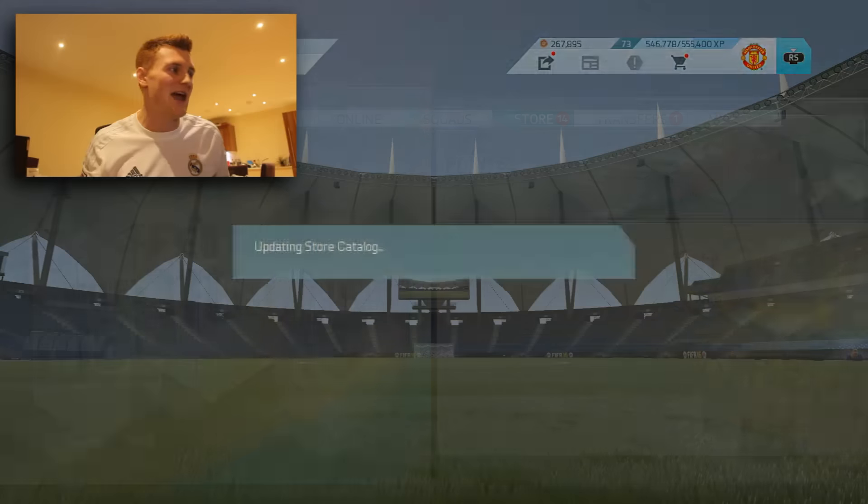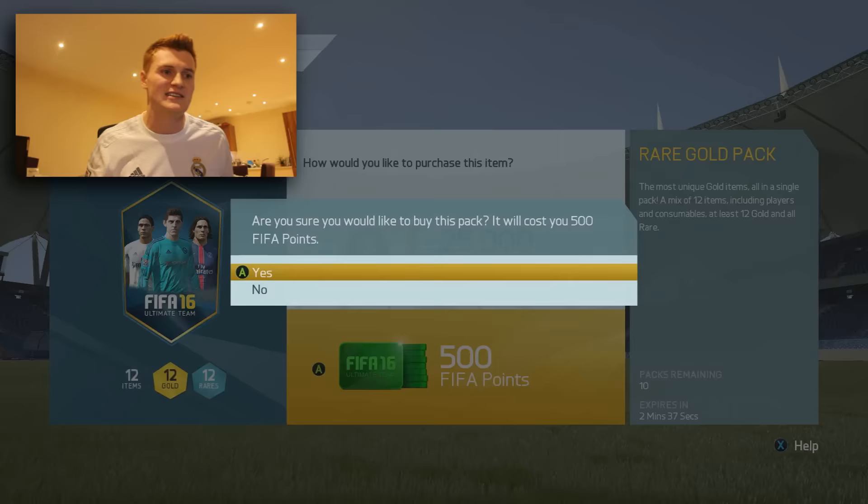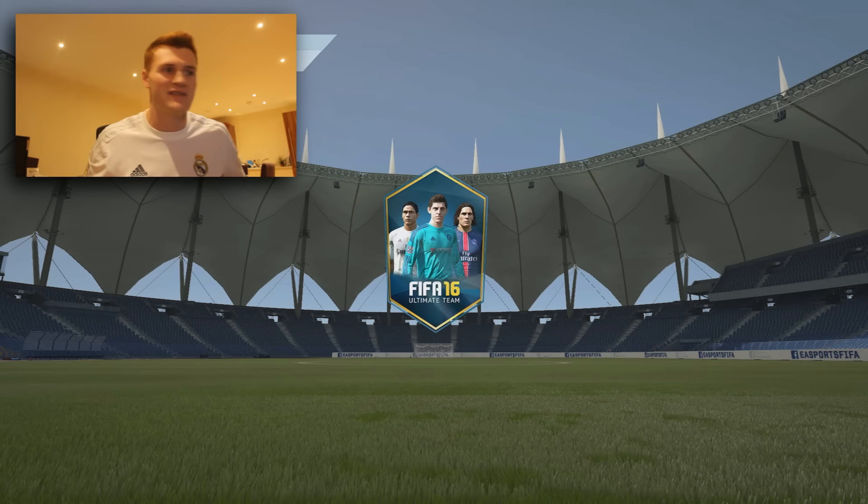It's currently three minutes to six. EA released 25k packs last night, so I'm going to open those in the hope that they've messed up and given us the players early — put the Team of the Week into packs just a little bit earlier. I think I've left this a little bit late, I was playing some Call of Duty. We've got 10 of these 25k packs and we're going to try and get through them all before the time runs out.